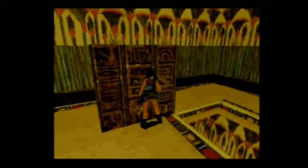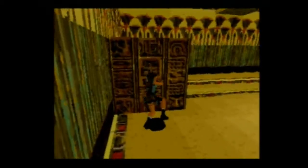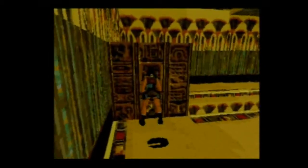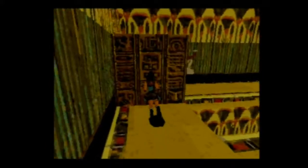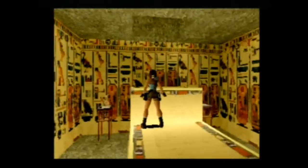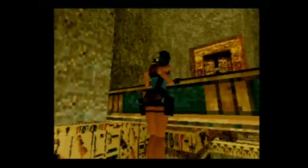On va pousser un peu vers le fond et faire la suite du tableau. Pour l'instant ça ne se passe pas trop mal — ce tableau n'est pas excessivement difficile. C'est vrai qu'il y avait des endroits à trouver, notamment l'entrée sur le côté du sphinx, c'était assez compliqué. Il y a un interrupteur qui se situe juste au-dessus. On va aller chercher ça de suite.